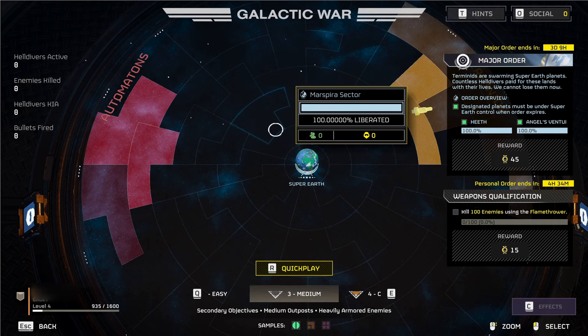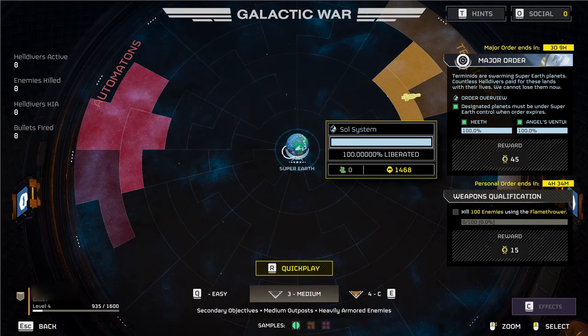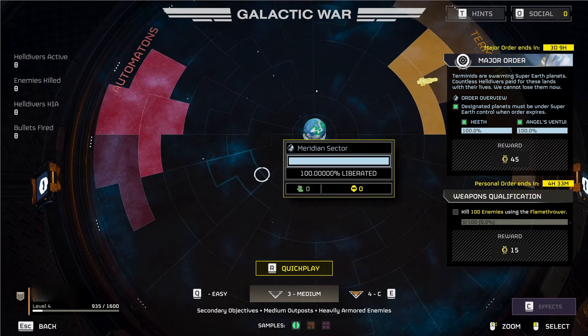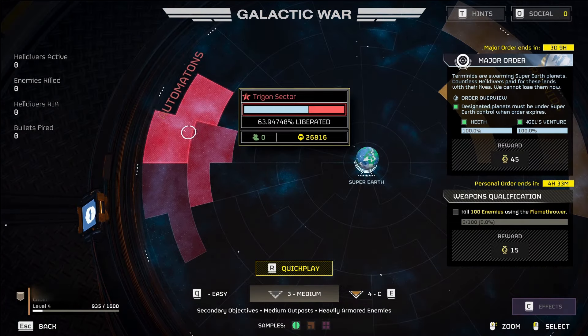Let's go over this map, what it all means and what it means for you. Cool fact: Super Earth could literally become a battleground. Whether or not there's special maps or anything like that remains to be seen. Each of these sectors represents a sector that could be taken or liberated by either the Automatons or the Terminids.